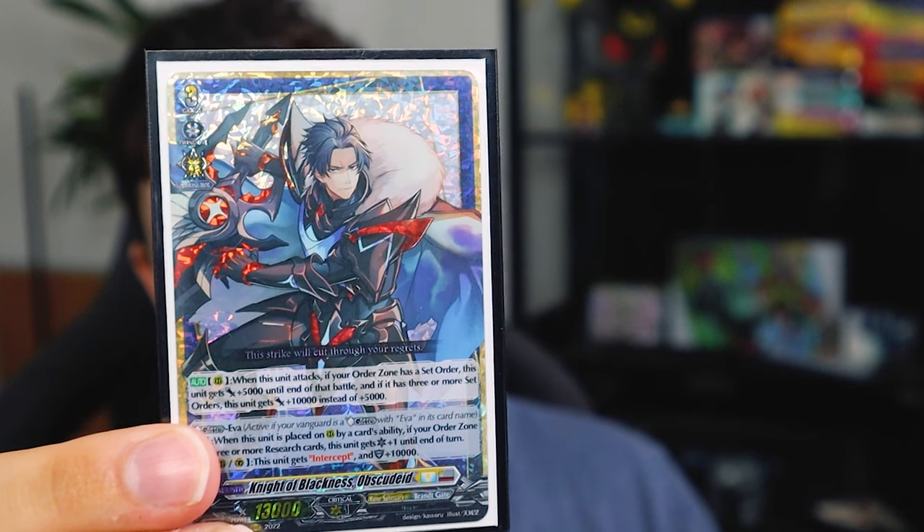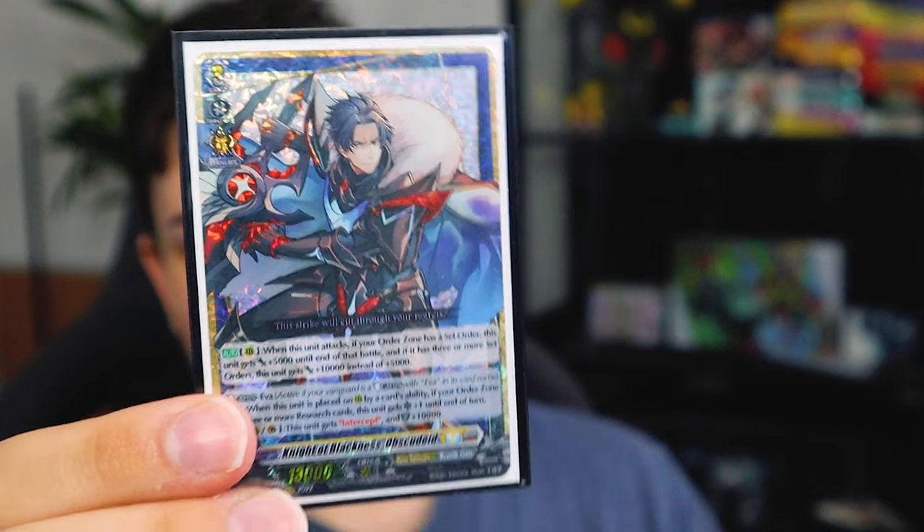Hey everybody, my name is Richard and I'm back with another deck profile. Today we're doing my Ava deck that I recently just picked up. I have never owned a Brankgate deck before until this day, and this deck is crazy fun. I'm really glad I ended up picking this up despite how kind of expensive it was, but my excuse was that the deck comes with knights — so it's technically still on brand for me to play a knight-themed deck. So let's jump right into the deck profile.